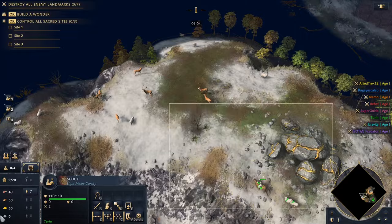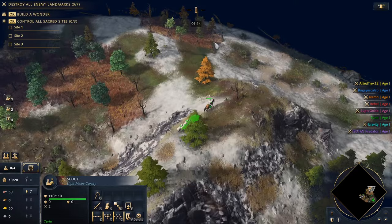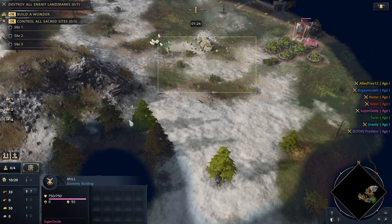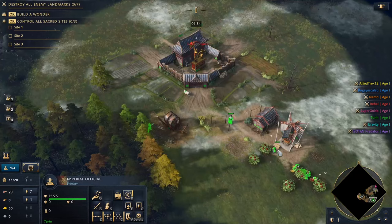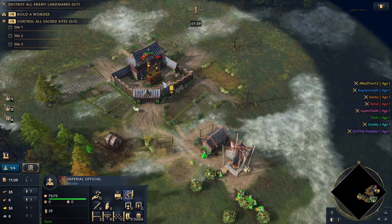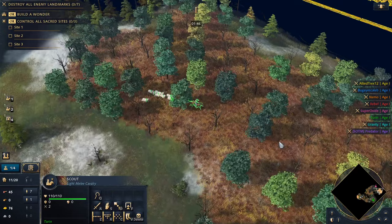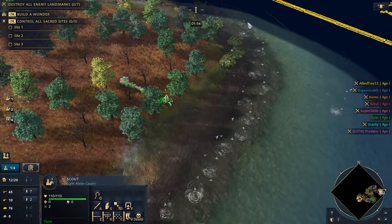Oh my god, there's a whole bunch of sheep up here in the hills. I kind of have a corner position. Let's scout the corner — oh my god, yeah, this is a thing. I'm going to get a lot more sheep than everybody so we got that going for us. I'll probably go with the taxation build to get a really efficient double TC. We do have somebody in the corner — it's going to be Superoxide on the Abbasid, so gotta put some respect on his name.